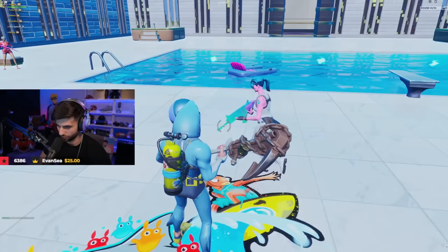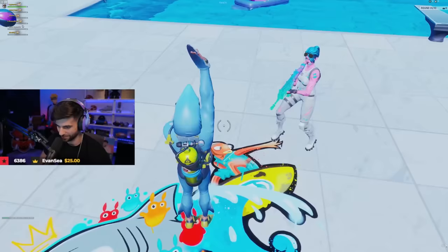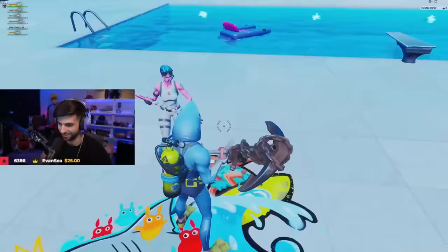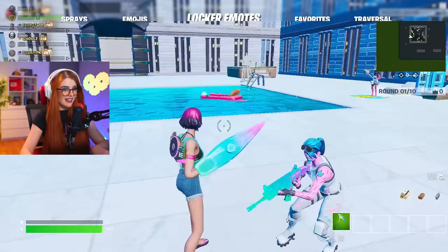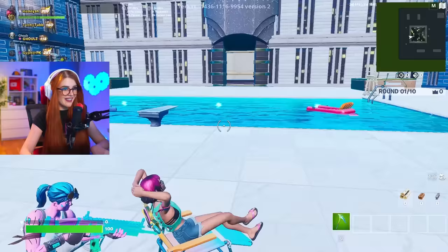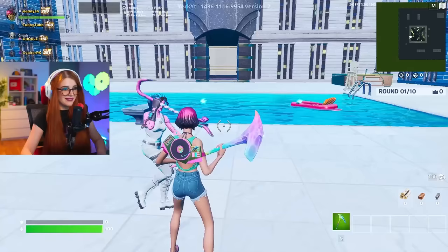Next up we got a shark skin with an actual beach ball, doing the swimming emote. That is so sick — he's got a fish surfing and even got the snorkel back bling. That reminds me exactly of the ocean and beach. Next up — this pickaxe is really cool, it's all color-changing. You point out the lawn chair too, and the back bling matches the hair really good with the pink. It just feels like summer.